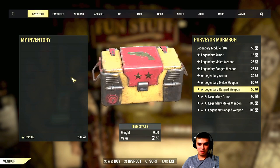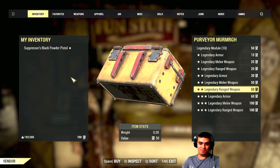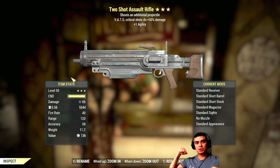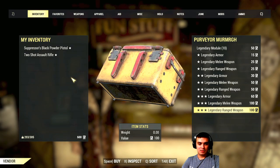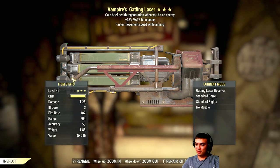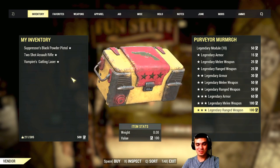Come on. Suppressor powder pistol — losing my voice. Two shot assault rifle: crits do 50% damage plus one agility — above average but okay. Chat says I should live stream more. I would love to but I've got a five-month-old kid and a full-time job — I'm not a full-time YouTuber. If I were, I'd definitely stream more often with longer streams and a fixed schedule.